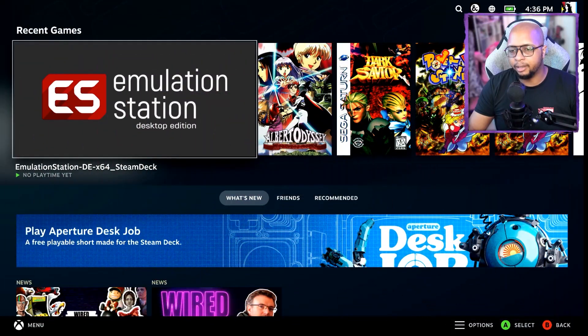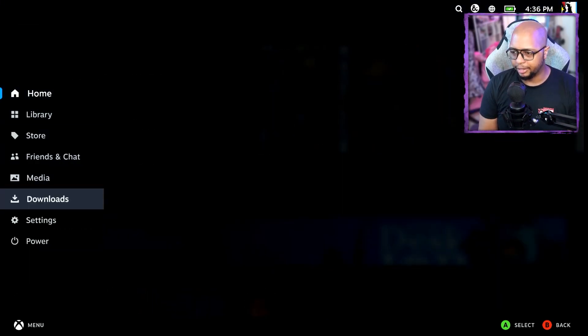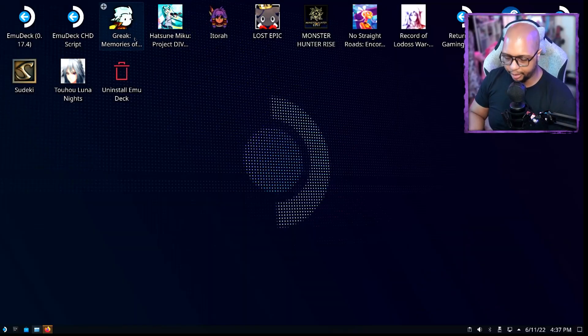Without further ado, let's dive into how to set up the Epic Game Store launcher as well as the GOG launcher. We're now at the home screen of the Steam Deck, and the first thing you're going to want to do is go over to Power and switch to Desktop mode.